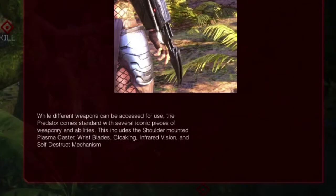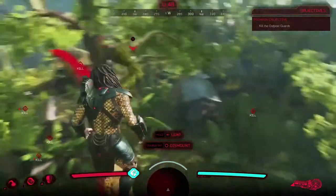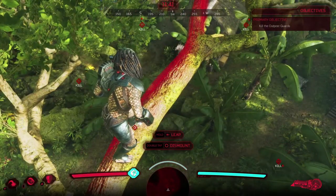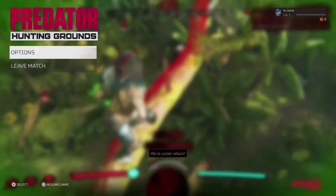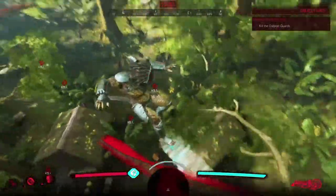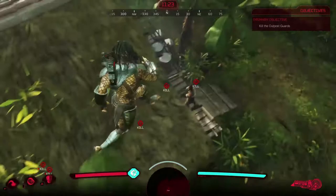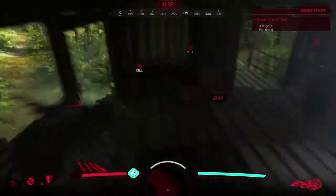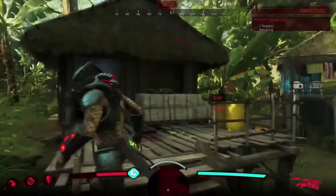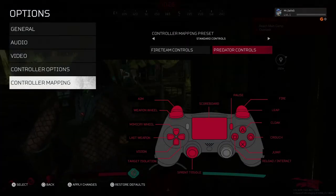Weapon interactions — I don't really know what these weapons are. How do you go invisible? All right, well they can see me. Please go down, I'll just kill these guys. How the fuck do you go invisible? Oh, cloak is triangle — you didn't tell me that!